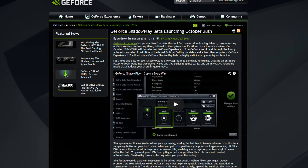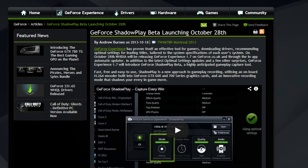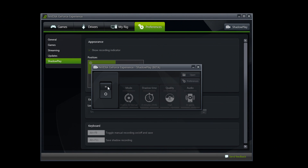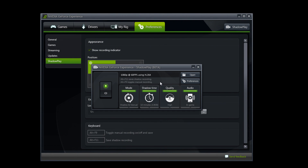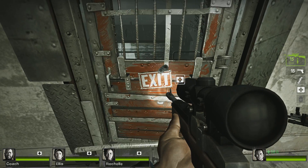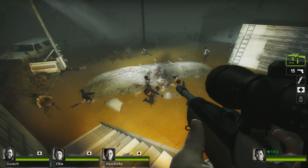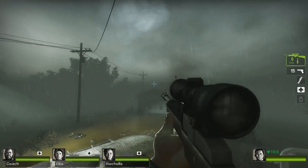If you have an Nvidia 600 or 700 series graphics card, you can use a new screen recorder called Shadowplay. Simply download Nvidia Experience and turn it on from this screen. It works on some kind of magic, as it doesn't slow down your game at all, and yet can record up to 10 minutes of footage on Windows 7 or 20 on Windows 8. Don't ask why. Or how.